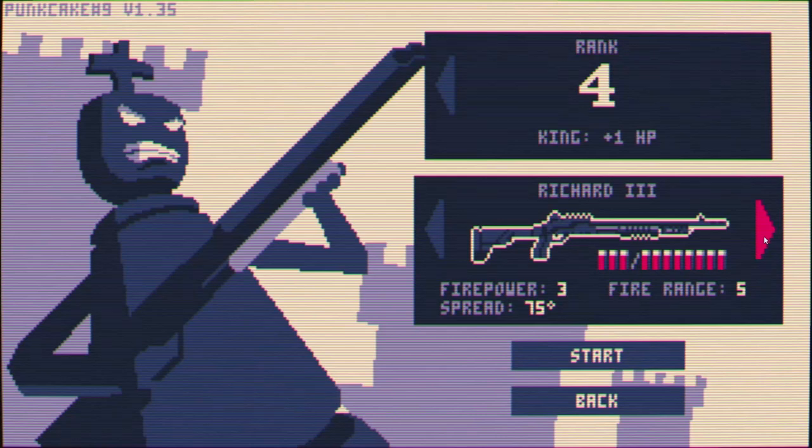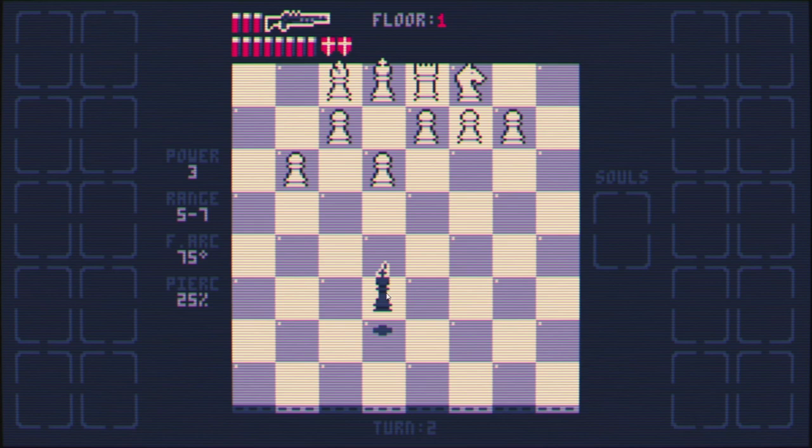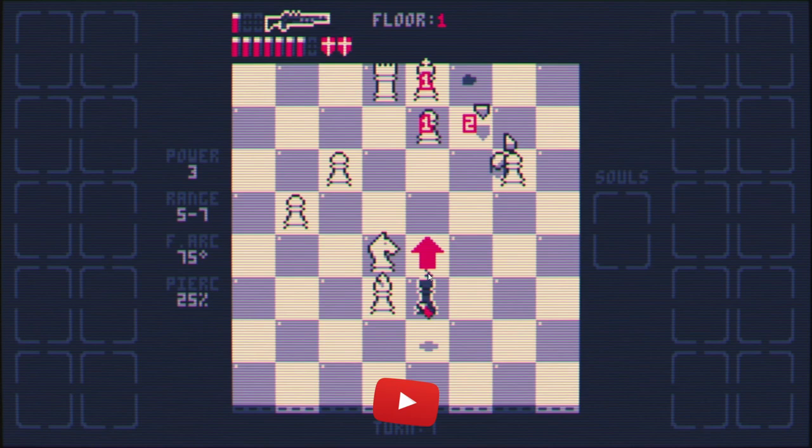Hello everyone, we're going to check out the Richard 3 gun on this run. It's got an extra shot, a little bit more range, less firepower, and a lot more spread. And we're going to go on Rank 4 because I'm just slowly working my way through. Let's see what this gun's got — I'm a little bit concerned about the arc right out of the gate. I'm not a fan of having very little control over my shots.